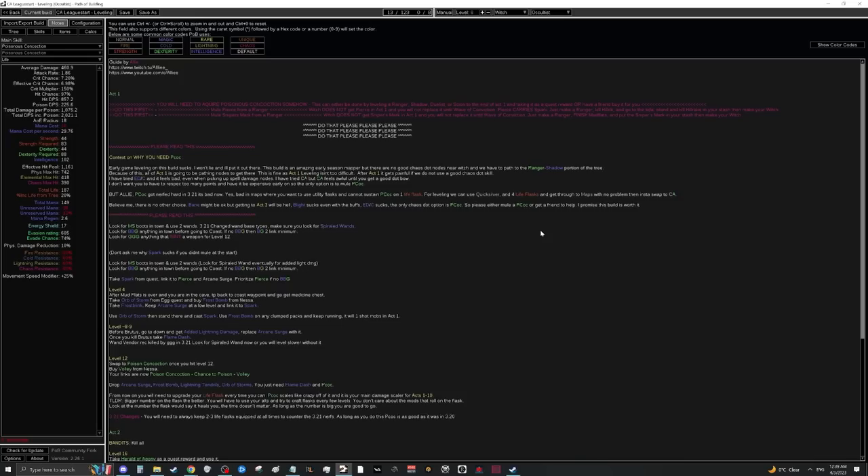Poisonous Concoction did get nerfed — you now need to use a life charge from your flask for every single projectile. But while leveling we don't really use utility flasks anyway, so running three or even four life flasks is fine. With a little bit of charge recovery and charge generation from the tree, we should have no problem playing through acts one through ten.